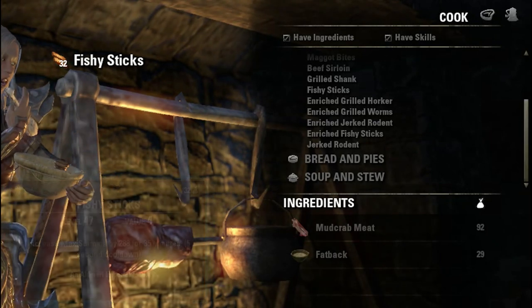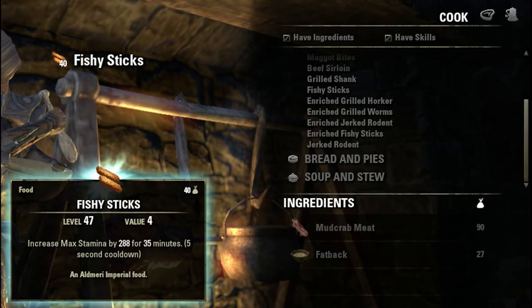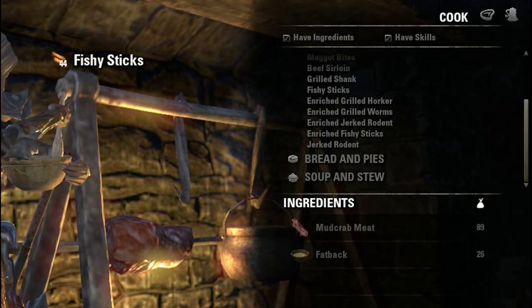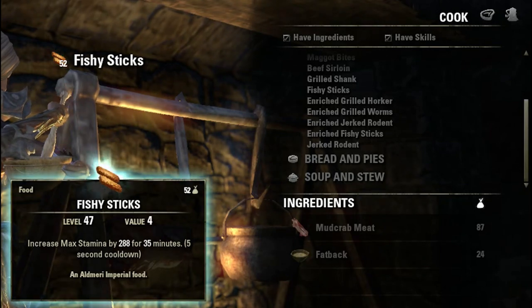Another thing you must do is create the higher level items first, because higher level items have a higher value. It caps out at four gold, but it is smarter to create the higher level items first, then go down to the lower values — lower and lower — until you're down to one gold.